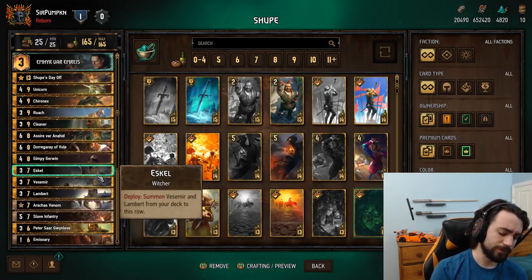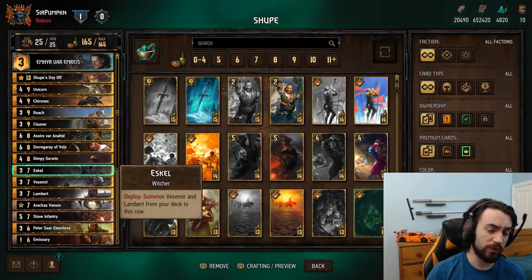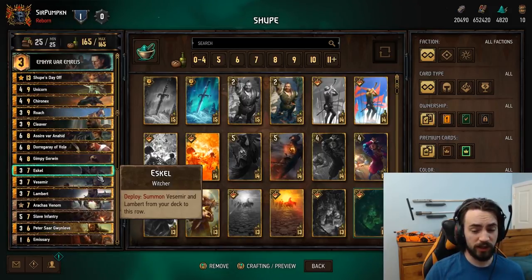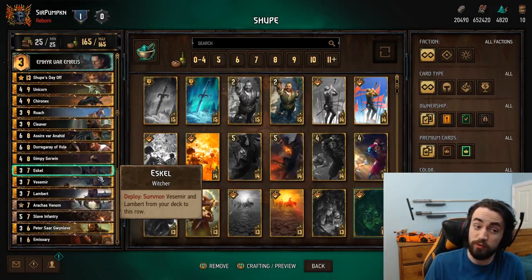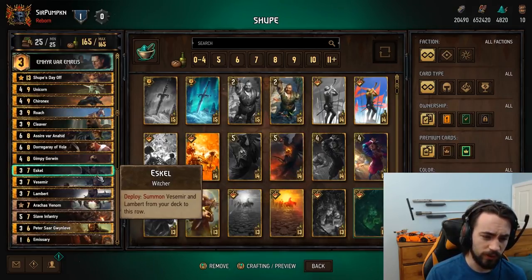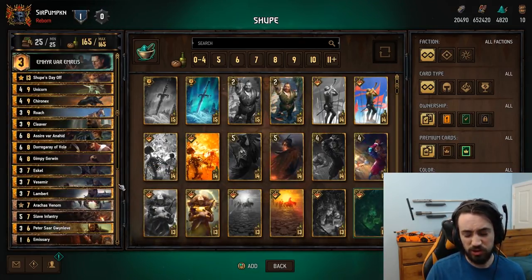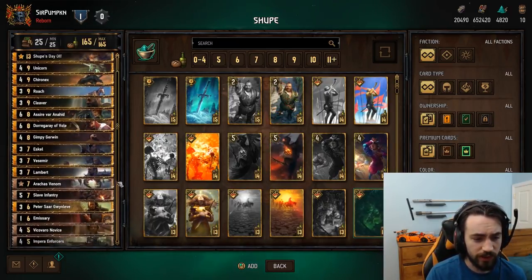Witchers are there to thin. We've kind of rotated out of the Witcher meta — before they were auto-include, now not so much. Witchers do see play in combo decks or decks that really want to find a gold card. In this deck you really want to find Shoup, and Unicorn and Cairo are basically your three best cards. So having that early thin is nice. It's also extra tempo, and extra tempo is never a bad thing.